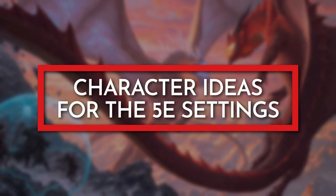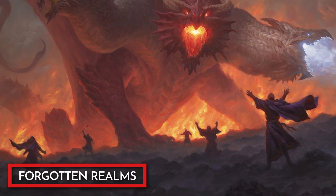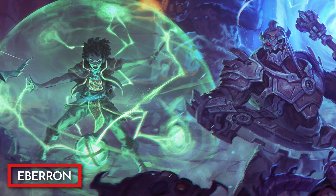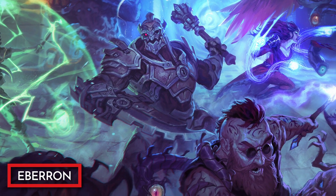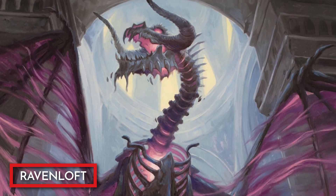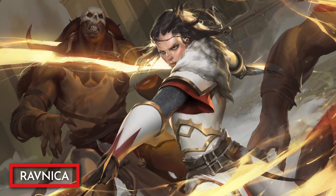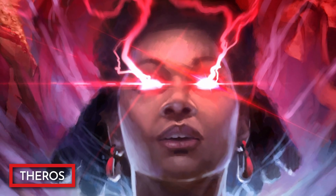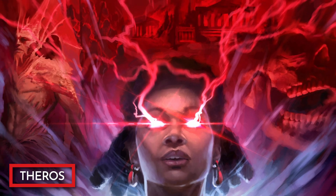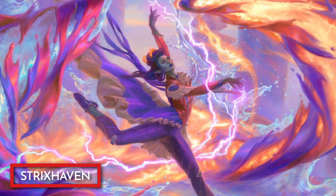Now let's take a look at some character ideas for the Way of the Ascendant Dragon Monk for each of the official 5th edition settings. In Forgotten Realms, we could be a member of the Cult of the Dragon, ordered by Severin the Cruel to find relics of power to bring Tiamat into the Material Plane. In Eberron, we could be a war veteran who has manifested an Aberrant Dragonmark, and it is only through meditation and focus that we are able to overcome the pain the mark brings. In Ravenloft, we could be a member of a cult that serves the Dracolich, aiding our master to accumulate power and put others under their will. In Ravnica, we could be a swift blade for the Boros Legion, trained to wield the power of fire and lightning with our trusty blade to protect the citizens. In Theros, we could be an oracle for Keranos, God of the Storm, guided by visions of a great calamity threatening the plane. And finally in Strixhaven, we could be a Prismari student who wields the elements through dance, looking to master their ability to bend the elements using performance art.